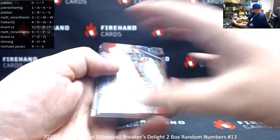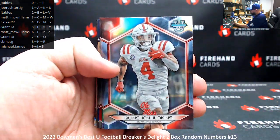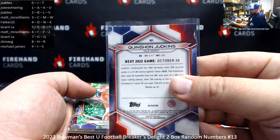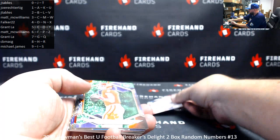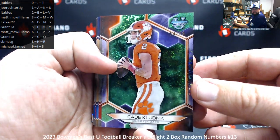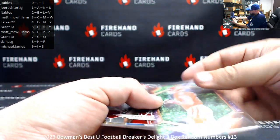Base refractor, Quinshawn Judkins, Ole Miss, card 61 — spot one for Joe Rector TIG. 54 of 99, got a green mini diamond refractor, Cade Klubnik — spot four for Falker, 22.